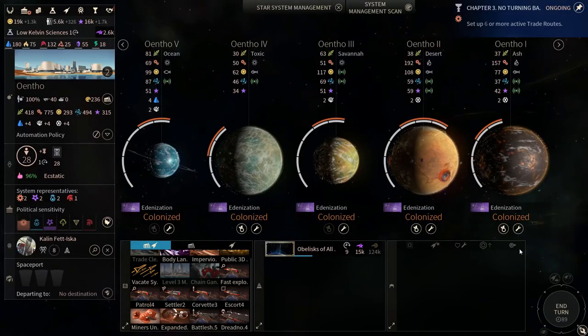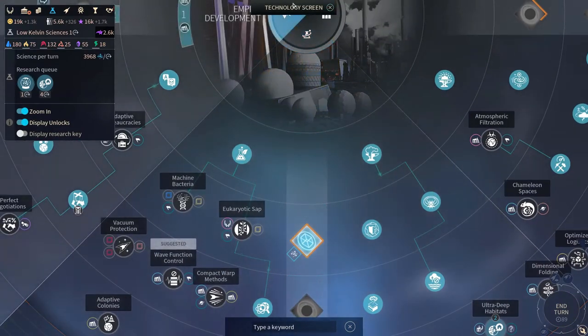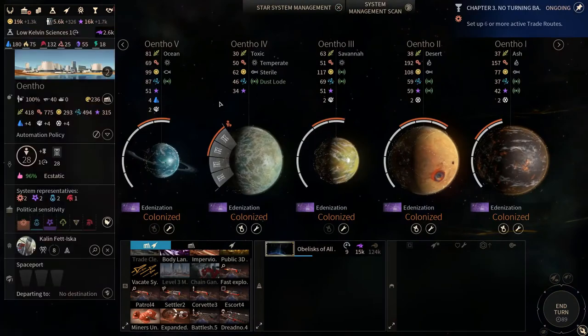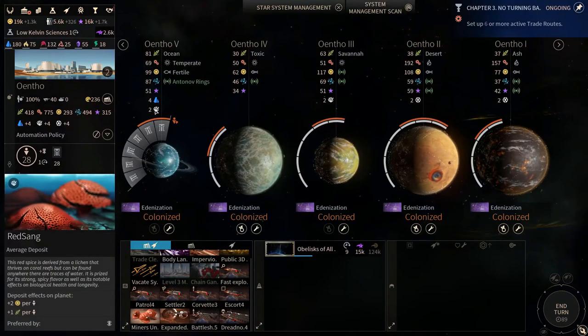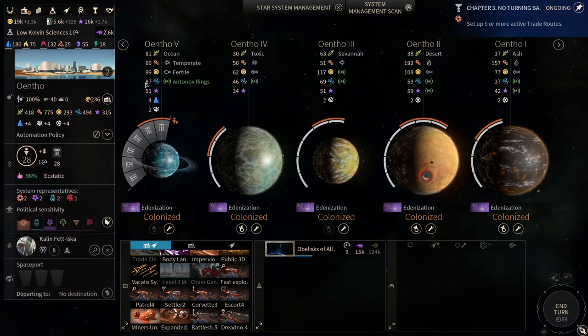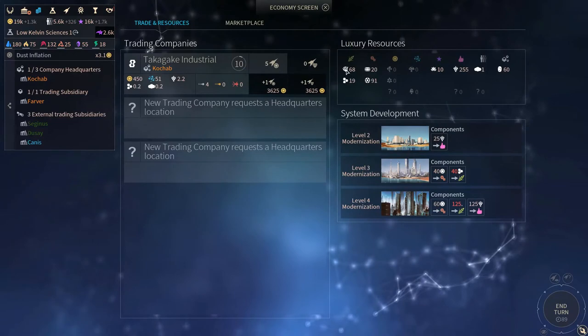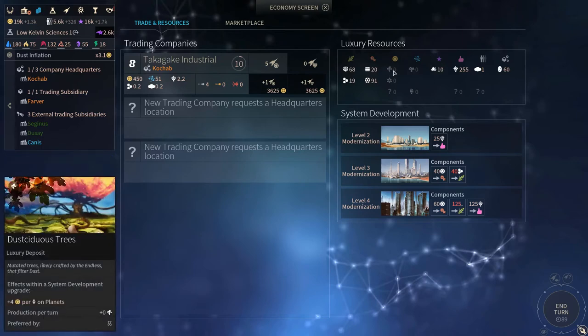Luxury resources work the same way as strategic resources — you need to unlock tier 3 and 4 of the science and exploration tech tree to be able to see them. The difference is you don't need specific technologies to exploit them; you will get them as soon as they are in your empire. An average deposit grants you 2 units, an abundant one gives you 3 units, and a poor one gives only 1 unit. You can see all your luxury resources in the economic screen, separated into 3 tiers, with tier 3 being better than tier 2, which is better than tier 1.